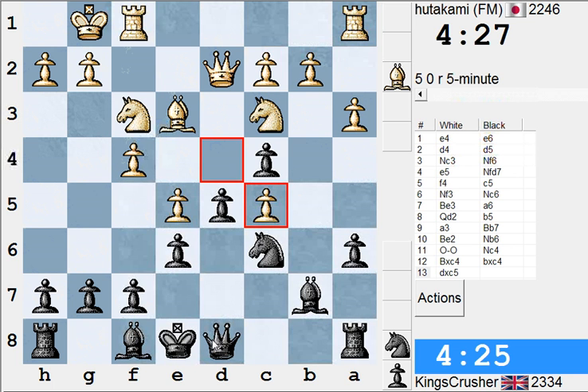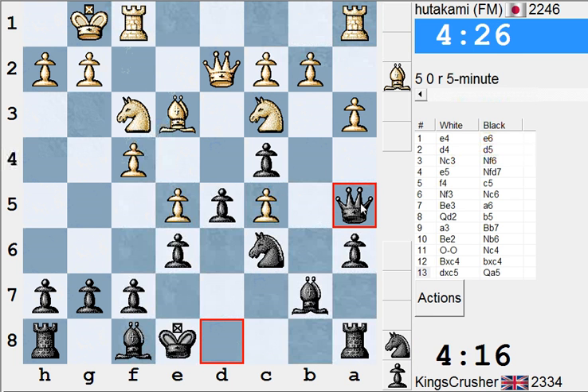But this pawn — I don't know. Qa5. Can I regain that pawn as soon as I can? So b4 I can answer with c-takes at the moment. Nd5 I can take. Check d7, I'll be attacking the knight. If I can regain that pawn before too much damage occurs, I'll be in good shape.